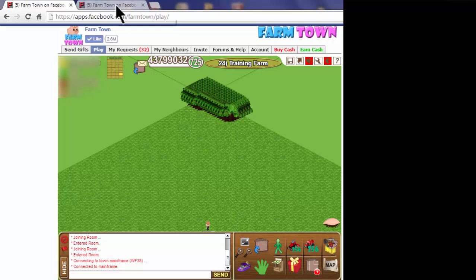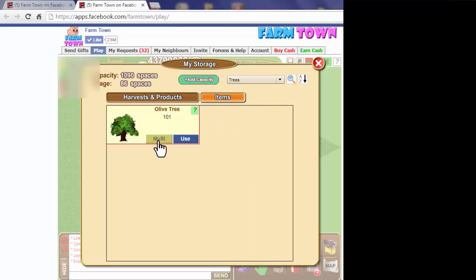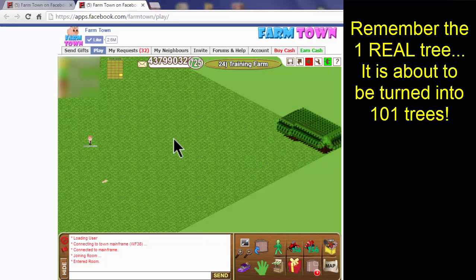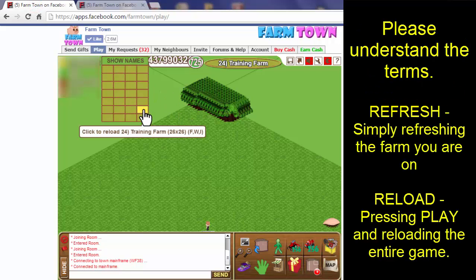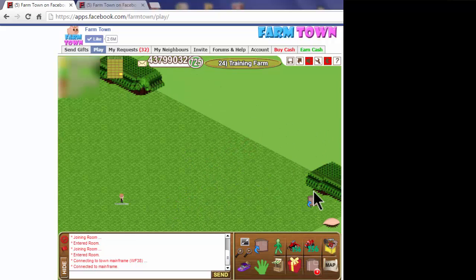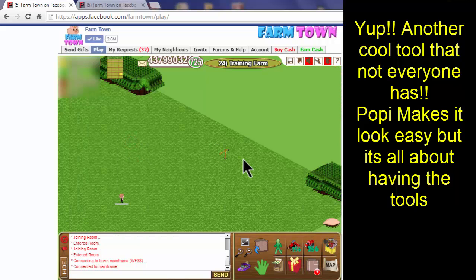Now I have one real tree in storage, which allows me to come over to tab number two, go to my items, select multi-plant, and I'll place the trees in a different location than I did on tab one. Now I'll go back to tab number one and refresh the farm. It's important that you refresh on the tab that is offline, and you reload the game on the tab that is online. You can now see the trees planted on tab one and the trees planted on tab two, and we're simply going to click to add those items to storage.